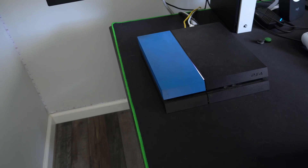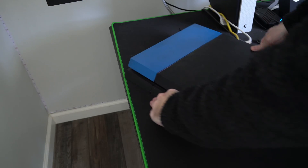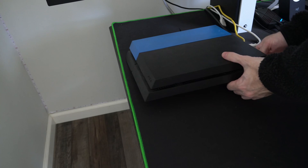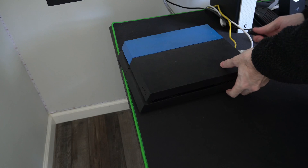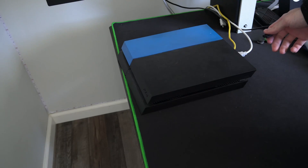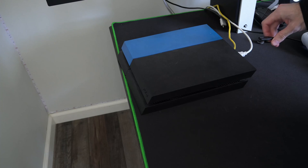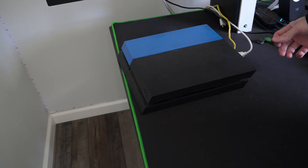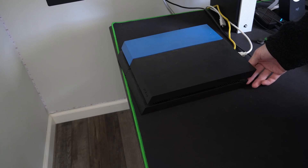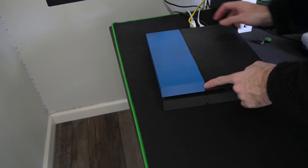You'll know it's completely turned off when there is no light on the top. If it is orange, that means it's still powered on and only in rest mode. So once your PlayStation 4 is completely turned off, go ahead and flip it around and disconnect the power supply. Wait about 30 seconds to a minute and then plug the power cable back in. This will reset the cache on the PlayStation 4, and if there are any errors or corrupted files, hopefully this will fix that problem.